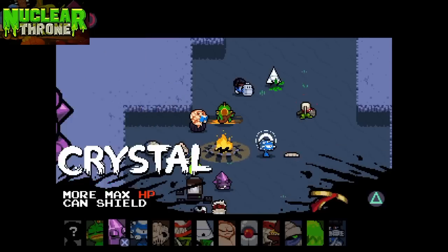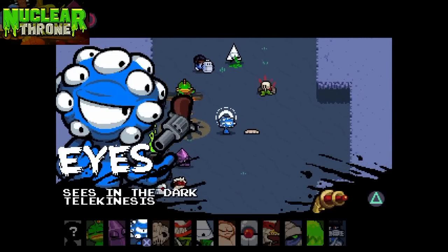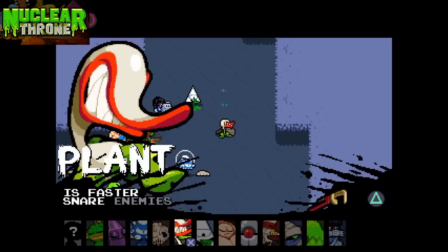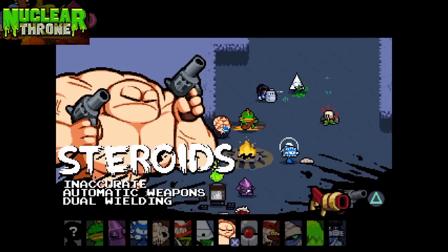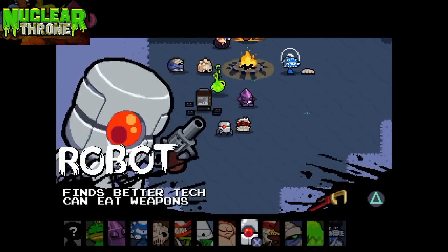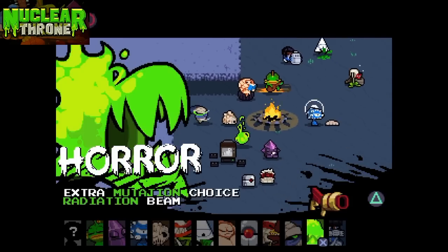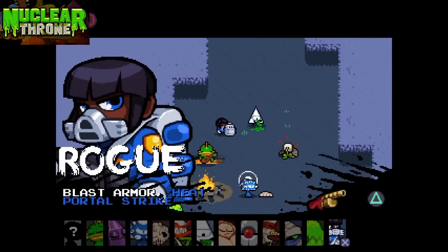First off, we have Fish, Crystal, Eyes, Melting, Plant, YV — which is short for Young Venus — Steroids, Robot, Chicken, Rebel, Horror, and Rogue.